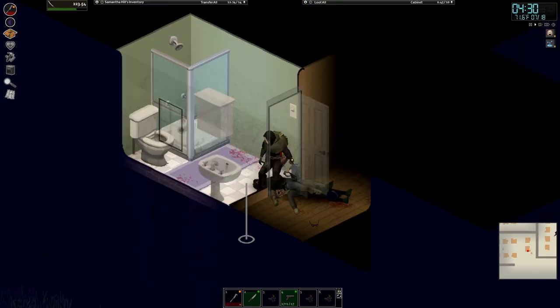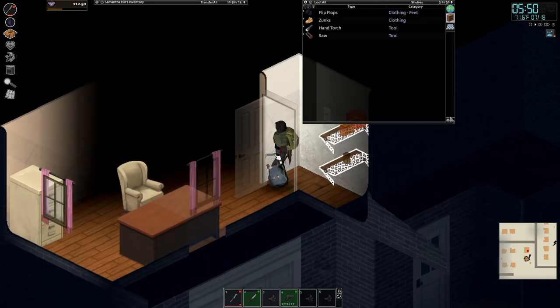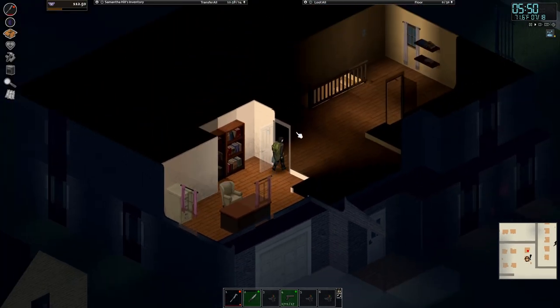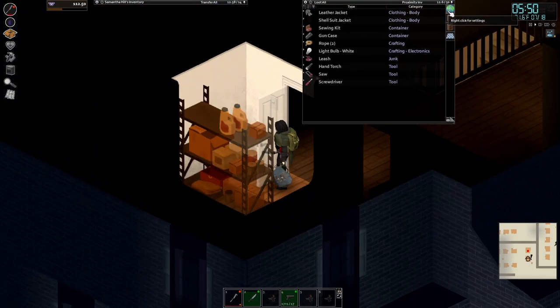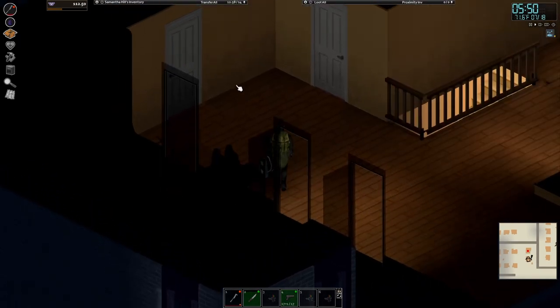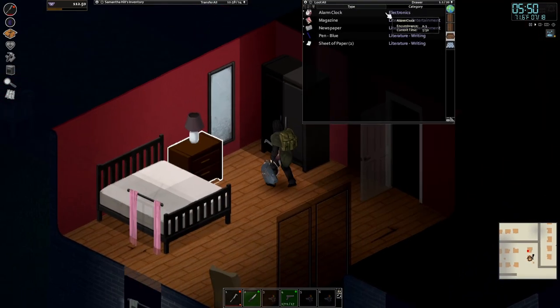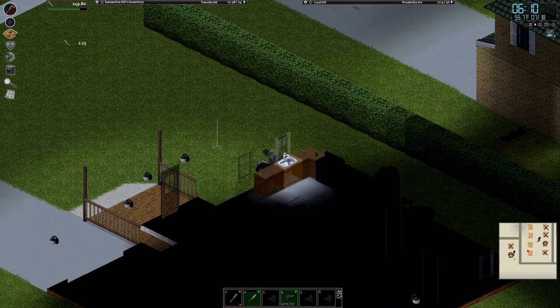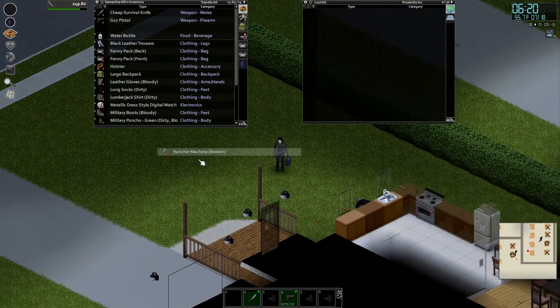Just a strong contender. This episode was simply looking for a place to live — not exactly moving in today. Once we finish clearing out the entire neighborhood, we'll make a decision by the end of the episode. Come on out, motherfucker! Oh, and there goes the machete. RIP Rancher Machete — used by Glenn from The Walking Dead, I think.